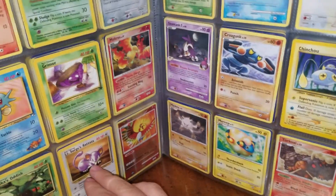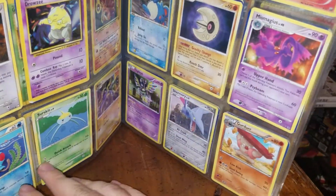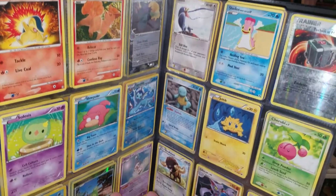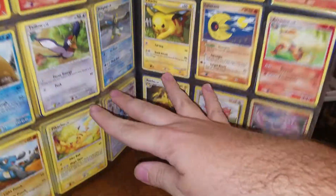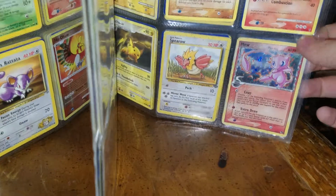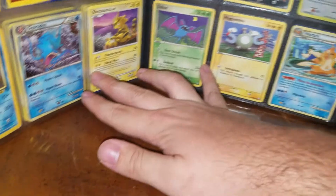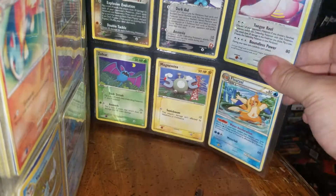Ho-Oh. Dialga. Legendary Treasures Muk — nothing too great on that page. There's a Delta Species Mew — that's pretty cool. Promo Entei. Looks like a holo Gyarados, holo Vaporeon. Lickilicky.